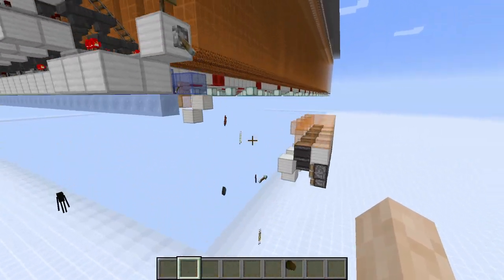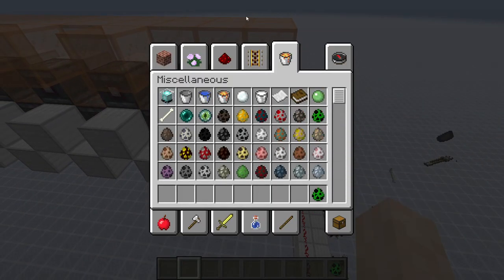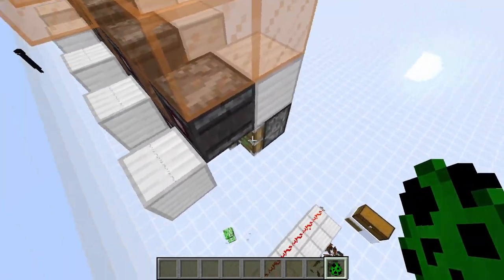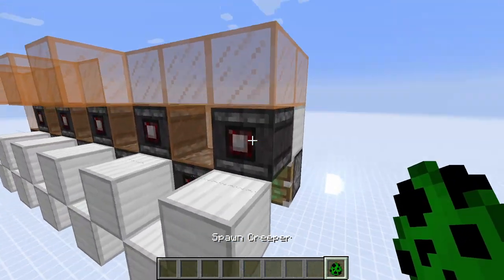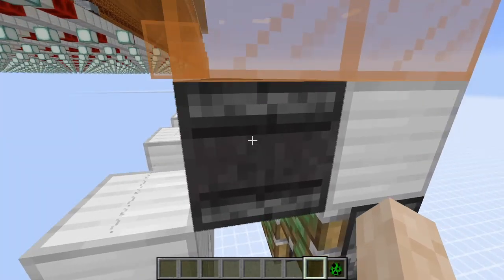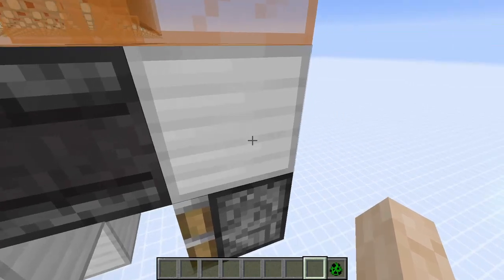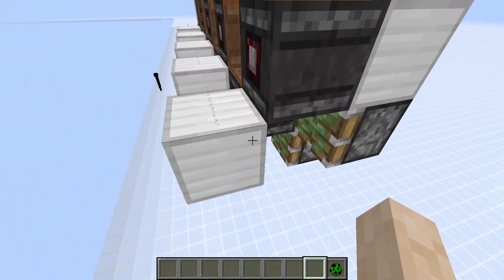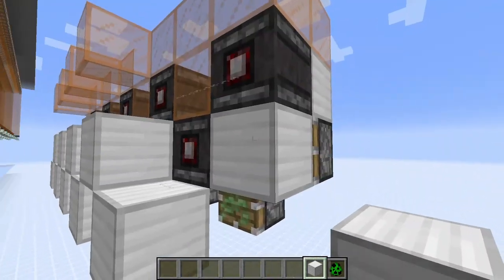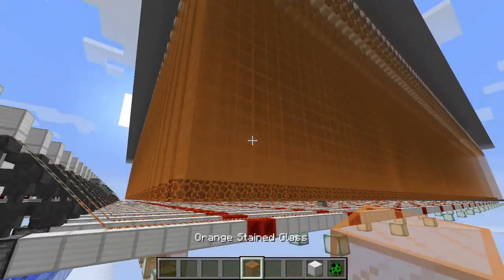Here's a demonstration of the farm. If I spawn a creeper up here, the block bridge goes back and then it retracts. It's quite simple: once a mob spawns, it updates the string, the observer block detects that update, sends a pulse through the block into a piston, and that piston takes the block away. After the mob has fallen, it rejects it.